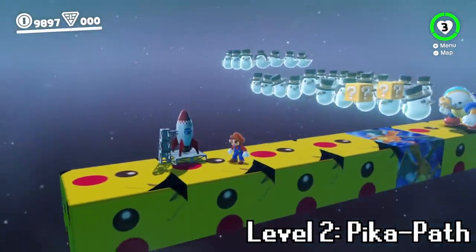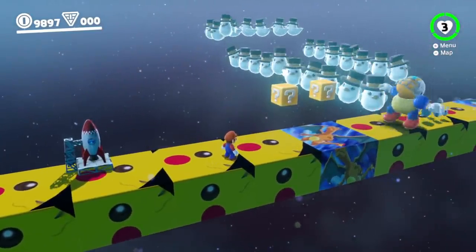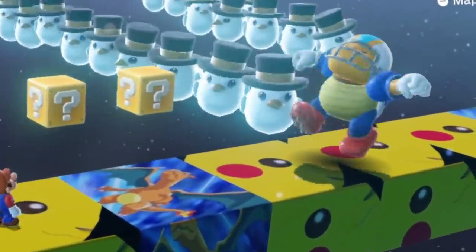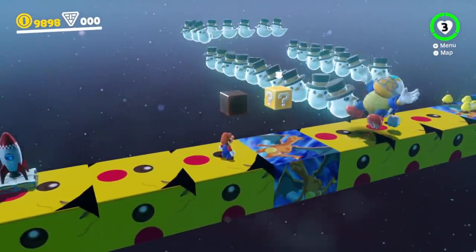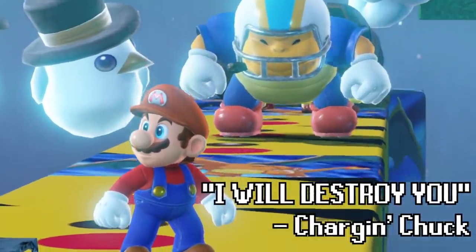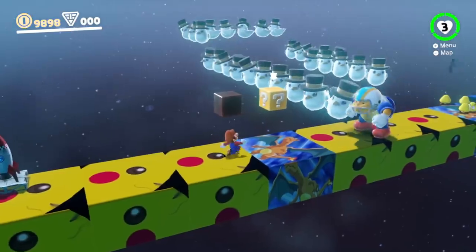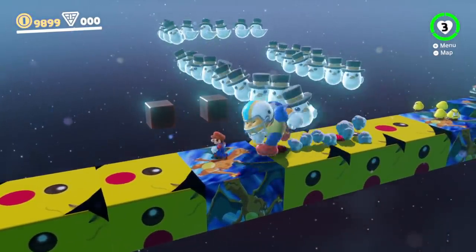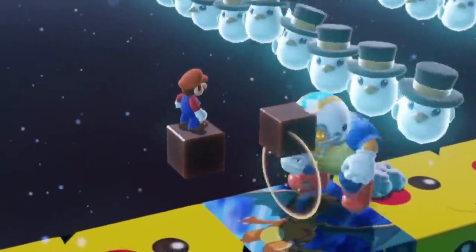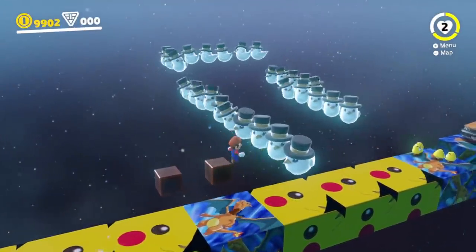The rocket brings Mario to a section with Pikachu blocks and a lot of birds up ahead. There's a Charging Chuck that really wants to charge at us, but an invisible wall prevents him from reaching us. Mario hits the first question mark block and gets a coin. When he heads to the next question mark block, he steps on the Charizard block, deactivating the invisible wall, and the Charging Chuck is free. But the Chuck is so big he gets stuck behind the question mark block, so Mario cautiously takes him out.